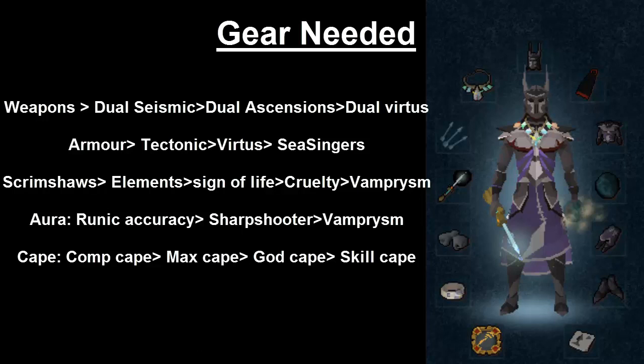For the aura, I suggest you bring Runic Accuracy, Sharpshooter, or Vampirism. These are the 3 best auras to use, in my opinion. And for the cape, you can use Completionist Cape, Max Cape, any kind of God Cape, or a Skill Cape.